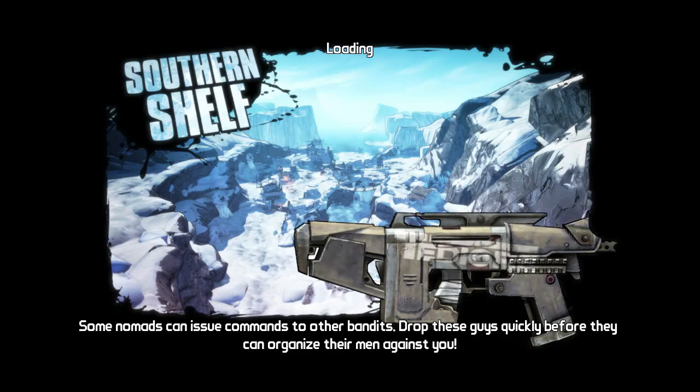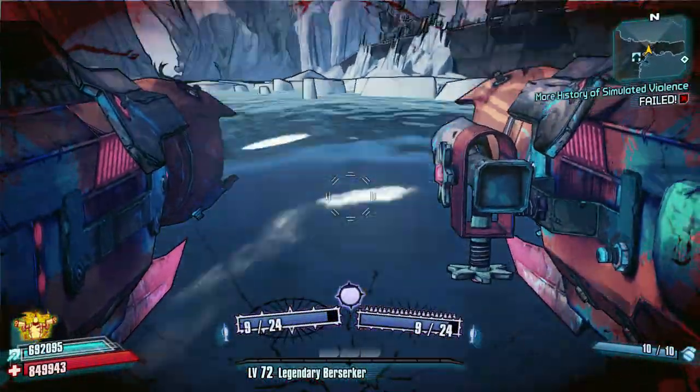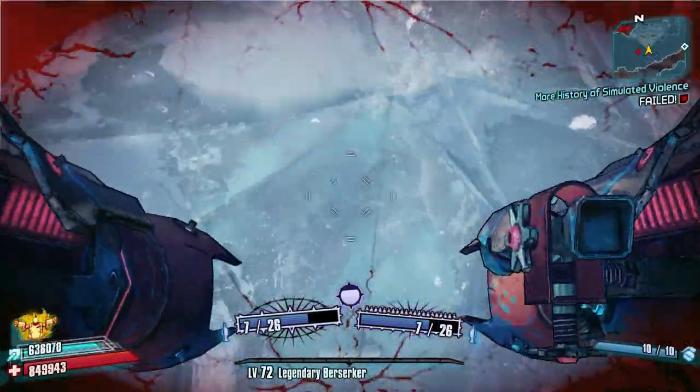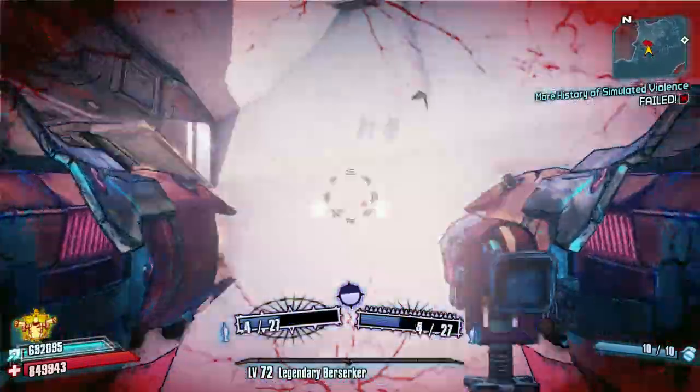It's one of the most common legendaries in the game. This is how I do it with my rocket jumping setup from a Grog Nozzle — it makes it a hell of a lot quicker. You don't actually have to grenade jump; you can just rocket jump straight over as well.